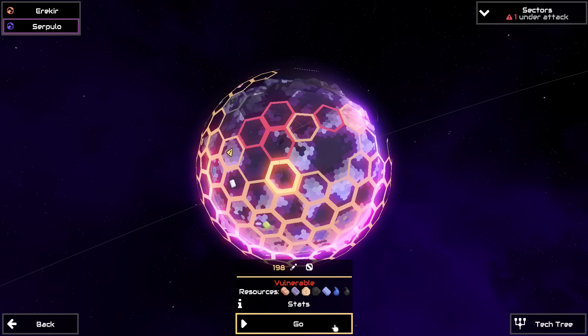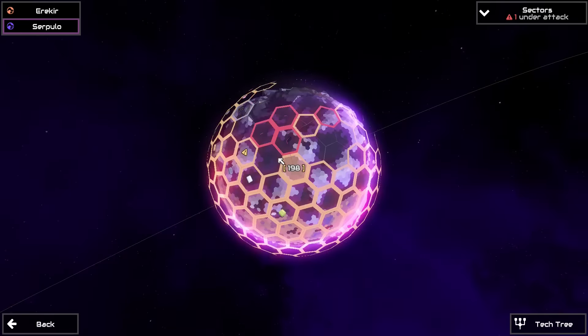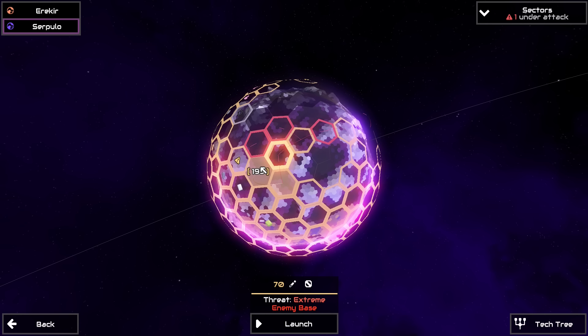Sector 198 has a full shipment of resources - yes it does. Alright, here we go, sector 70 extreme base. This one is going to take a little longer because we have to build some more advanced units. I don't think Zeniths are even going to make it there. The high threat sector - I mean whatever, it was only a matter of time. Let's do this.